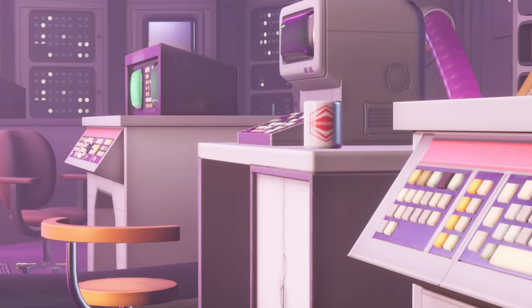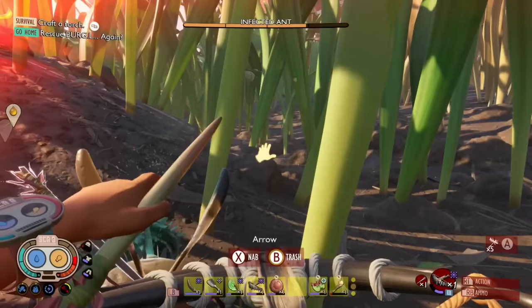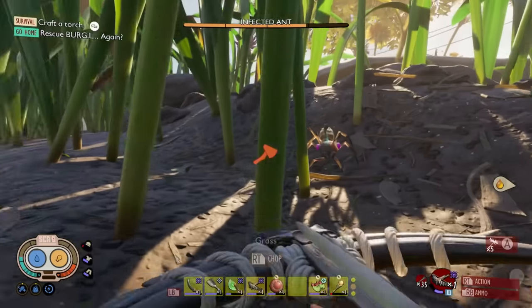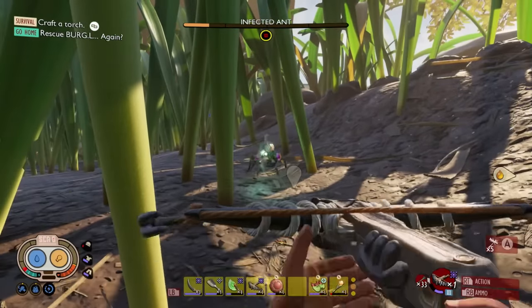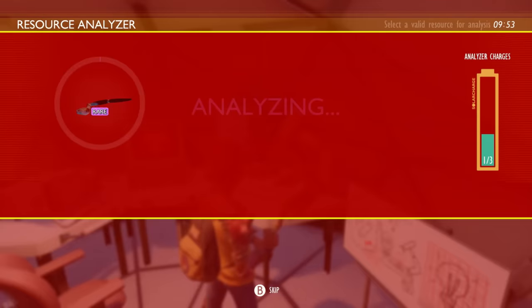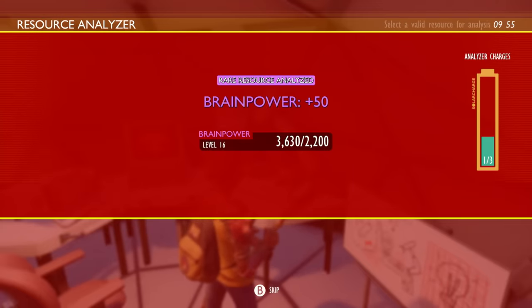Then simply go into new game plus, and if you head back to the ant hill you'll find a bunch of infected ants as well as regular ants and infused ants all milling around. Infected ants are no joke — the regular ants will fire bombs at you, which are pretty deadly. I took out a few and eventually managed to scan them, and that's how I got the infected ant shield.